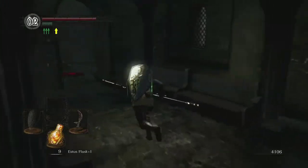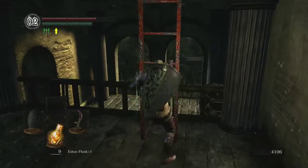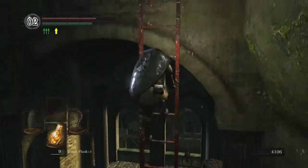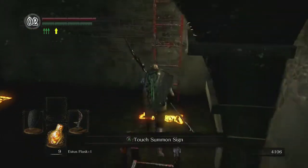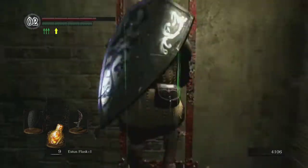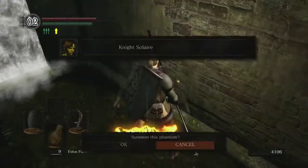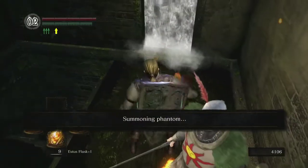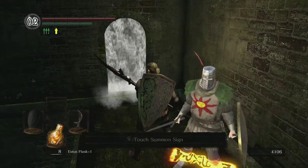I'll run over here to the right and up some steps. There are summon signs everywhere because this game is so incredibly new. You are free to summon whoever you'd like — you could summon two helpers at this point. I'm only going to summon Solaire, which is the golden summon sign at the top here. And now we will engage the Bell Gargoyles.